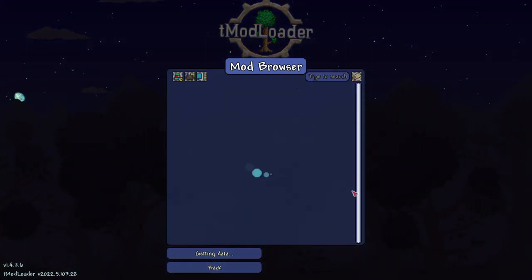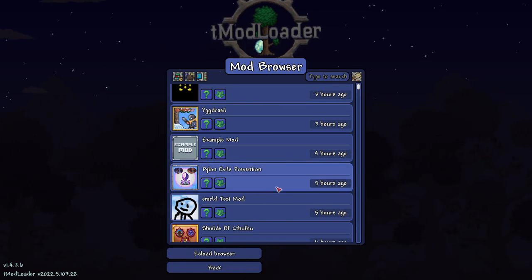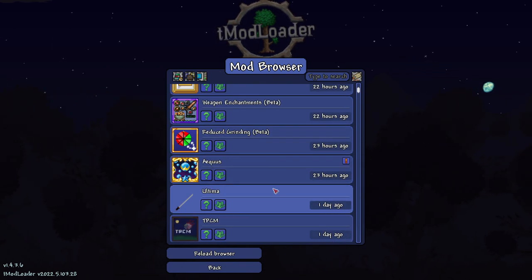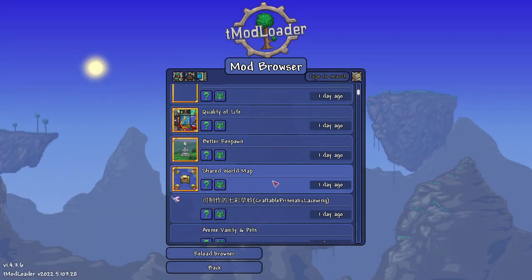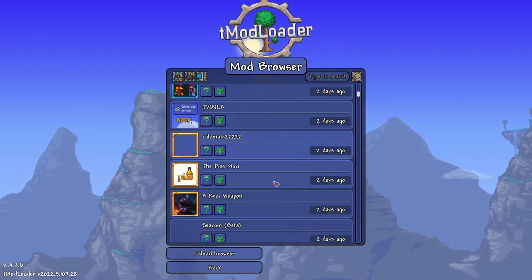The only problem with 1.4 tModLoader being out is that we gotta wait for the big mods to update — things like Calamity, Thorium, Mod of Redemption, Spirit. Some of those might actually be updated; there might be a handful of big mods that are prepared ahead of time, but the majority of them are definitely probably not even close to being out, which is low-key upsetting.